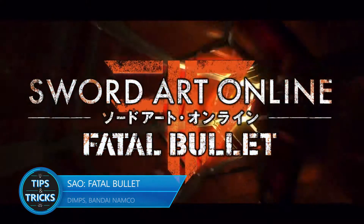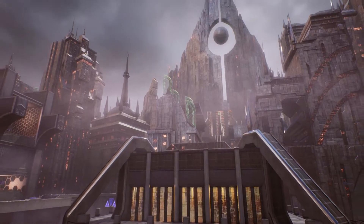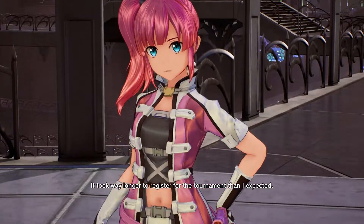Welcome to Sword Art Online Fatal Bullet, or more accurately, the name of the game within the game, Gun Gale Online. For those familiar with the anime, this game takes place right at the beginning of the Phantom Bullet arc. You play as a newbie to GGO, recruited by your friend Kureha.